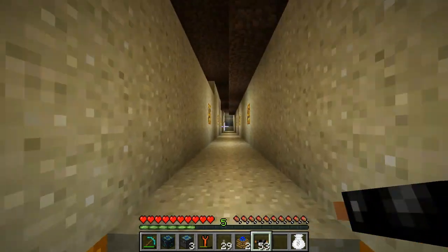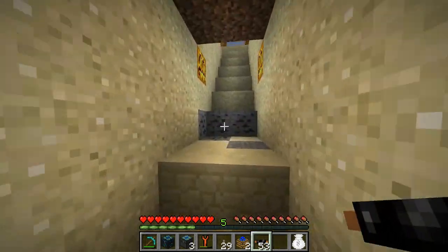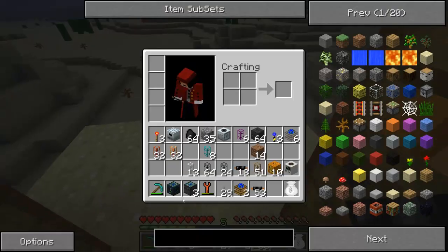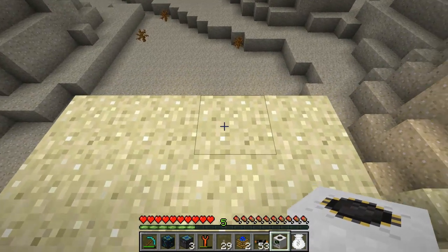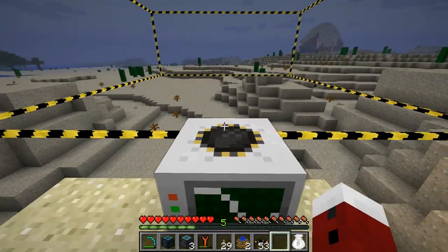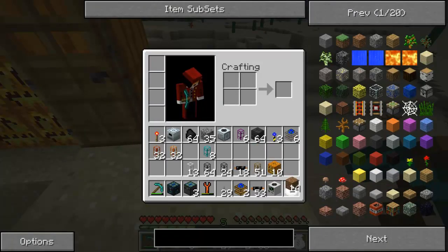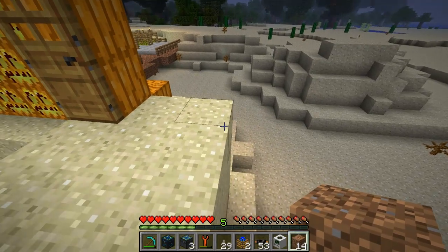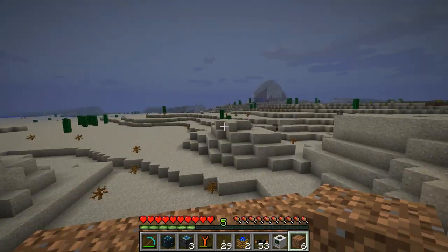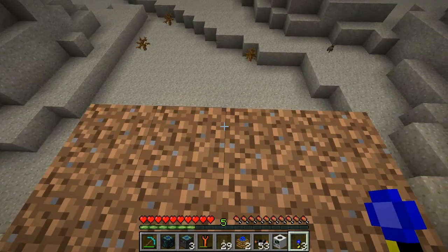I'm going to skip ahead and set up the quarry now. I'll set it up and then later on set up the macerator and furnace. I just want to know exactly where everything is first. My quarry is here. I'll stick down the quarry there — actually, I don't want to put this down just yet because this goes down last. I'm going to need a little bit more space. I'll just use some dirt to extend this a little bit. Now I need landmarks. I need to count this pretty carefully because I want this to be exactly 64 by 64.